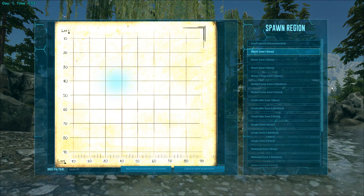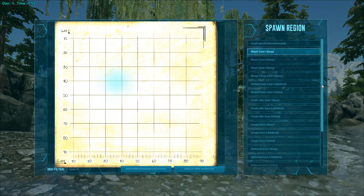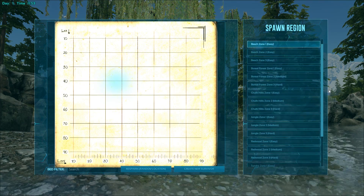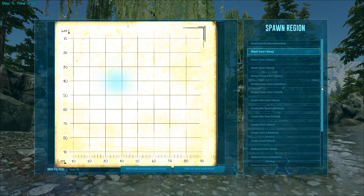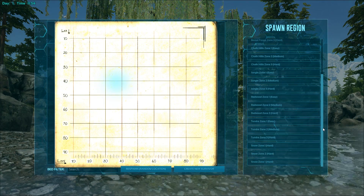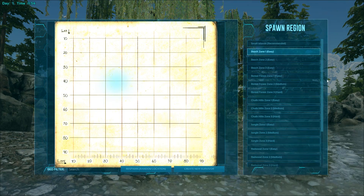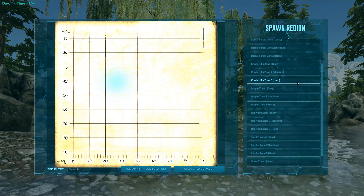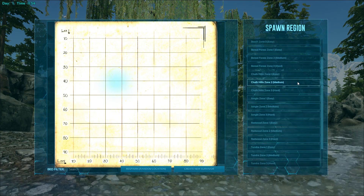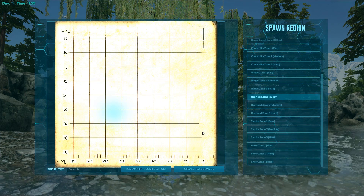Let's take a look at some of the spawn points because I want to get through here and go take a look. I don't want the video to be super long, but I want to get around the map and see some of the biomes. There are a couple really cool ones, and I like how they split it up between easy and hard — they have an easy redwood zone. What could go wrong there?